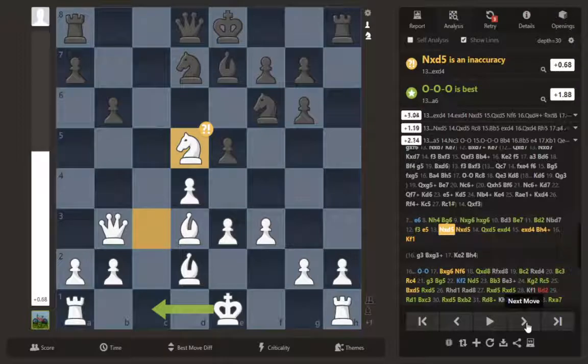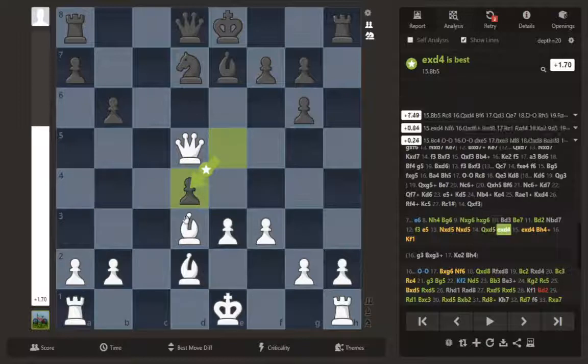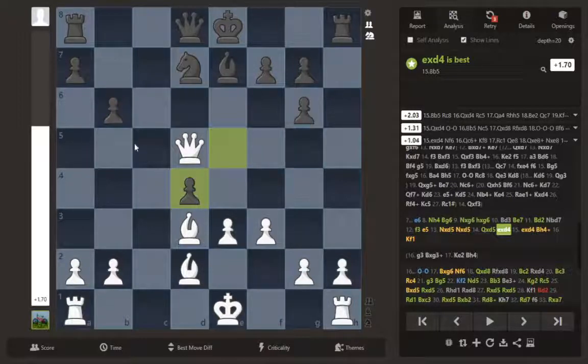Knight d5 — I took with the queen, which is good. After ed4 I was really considering this move — I liked it because that becomes a free piece. If he takes with the queen, his rook hangs. We're developing our pieces with tempo because the pawn is still hanging, he has to do something about the rook, and after I take there are even threats that would attack the rook even more.